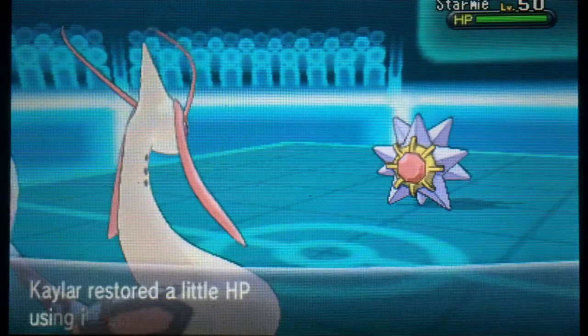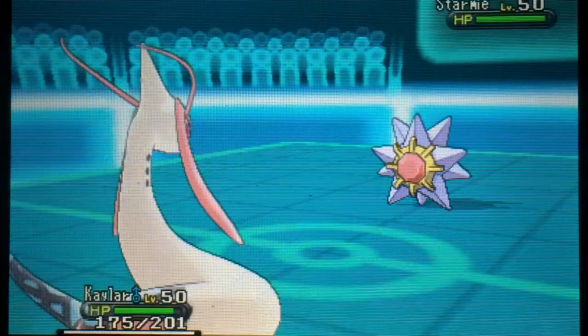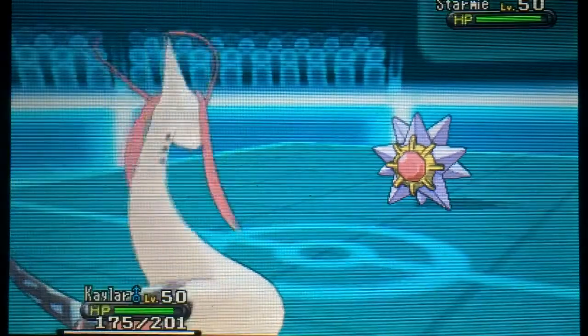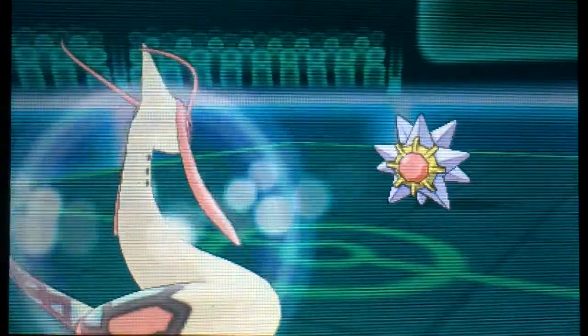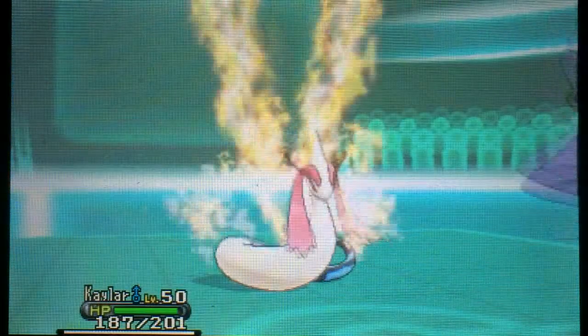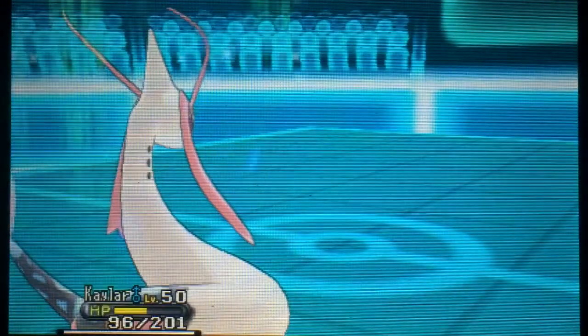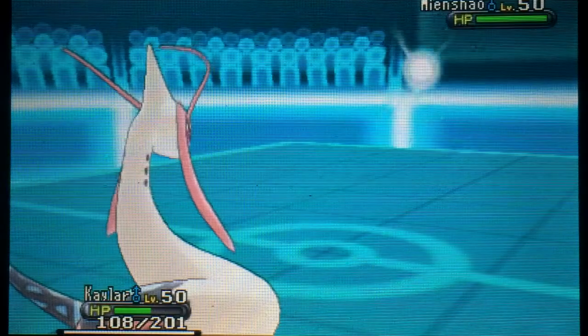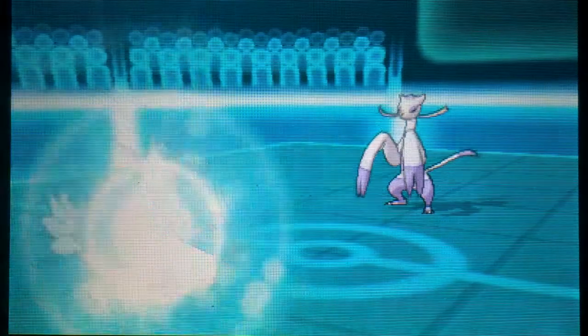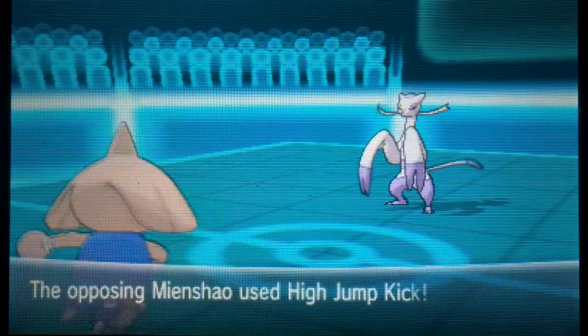Dragon Pulse will probably not one-hit KO Starmie, but he ends up over-predicting. Expecting the Thunderbolt, it would make sense for me to switch out — especially with Roserade as a grass type to absorb a possible Thunderbolt or water move. He does take the Dragon Pulse pretty well, not quite a two-hit KO, but we find out he's carrying Life Orb — very good information, because that means I'll be able to two-hit KO him after Life Orb damage. Thunderbolt didn't even do half damage after Leftovers recovery. Now Mienshao is switching in — it's unlikely he has Life Orb on it since Starmie already has it.